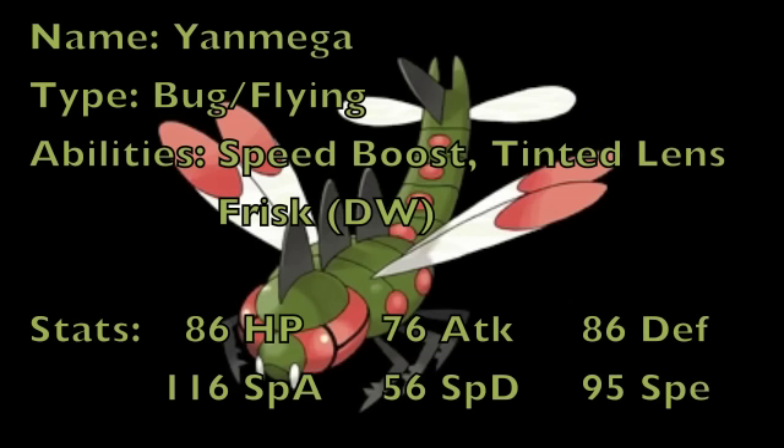As for the stats, the thing that made Yanmega shine was its good Special Attack and Speed. 116 Special Attack is great for using special moves, which Yanmega learns plenty of, and 95 base Speed is great especially with Speed Boost, meaning you'll outspeed pretty much everything with a couple boosts and max Speed EVs. It also has pretty good defenses with 86 HP, 86 Defense, and 56 Special Defense — it can take a hit or two. For this video, we're going to be putting a Focus Sash on it, so it doesn't matter how many hits it can take anyway.